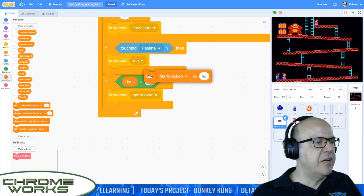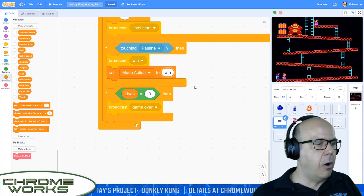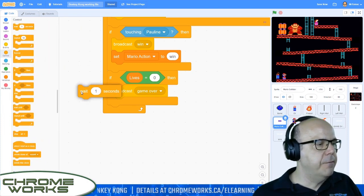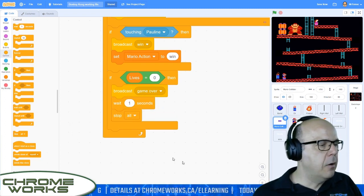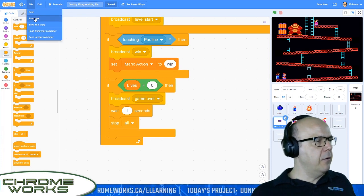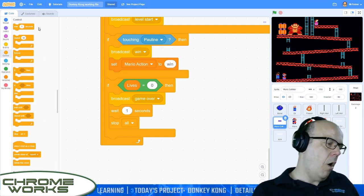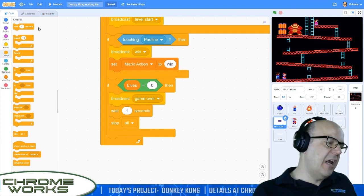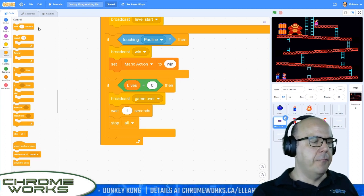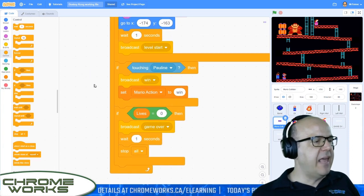And if lives are equal to zero, let's wait one second to make sure everything else has a chance to finish, and then we'll do a stop all at the bottom. That will freeze the game so it's no longer playable after death. Let me save my file. We're good with the collider and the barrels. We do have a game lose and a game win condition here, but there's not really a lot that happens in them — I don't have a game over screen. You guys can feel free to create one. There is a game win sound though, so let's actually play that sound here, and then stop the game after that as well.